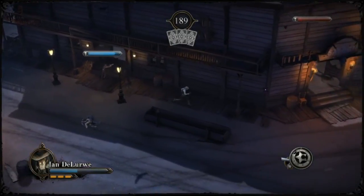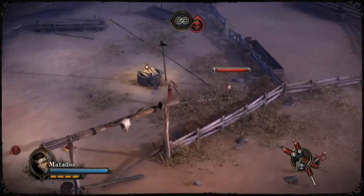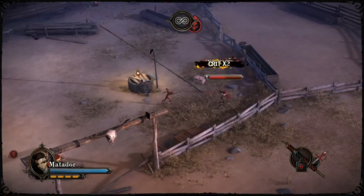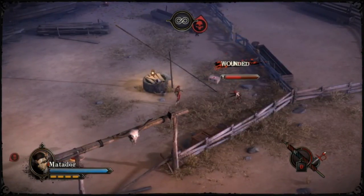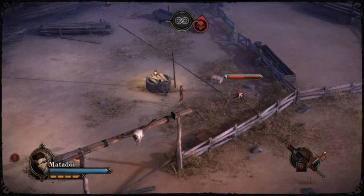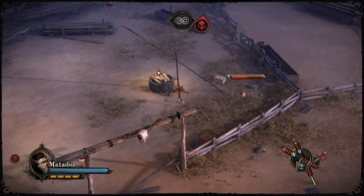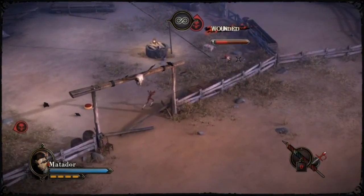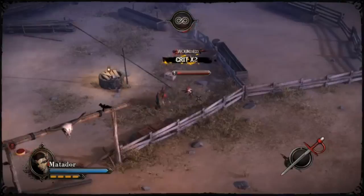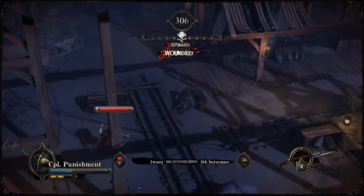The second way that Matadors can try and get an execution going on you is by throwing their Bandarillas at you. This is a lot harder to hit than stabbing, but provides them with extra range, and if this attack connects, it will do additional damage on the second Bandarilla that hits. The obvious downside of this attack for the Matador is that they need to remain consistently accurate, as they need to hit you with two attacks rather than just one. It also has additional range, so it is a lot easier to miss their target.